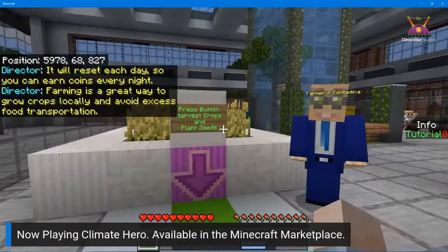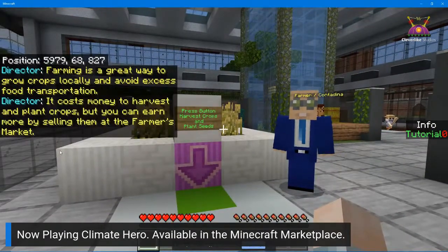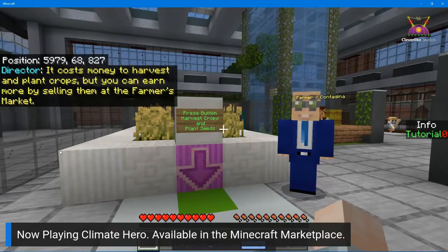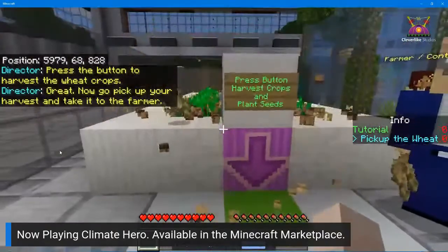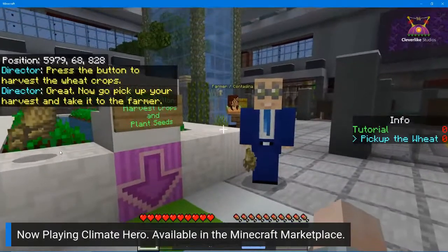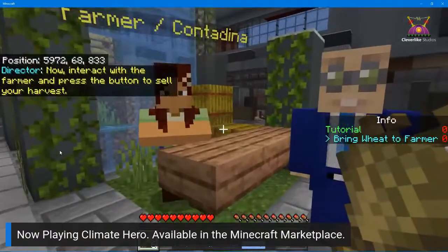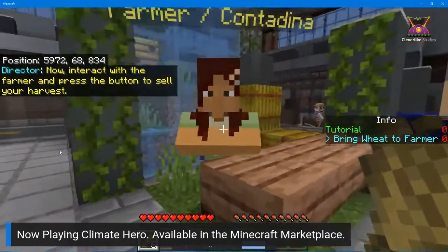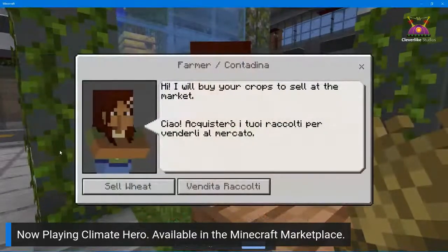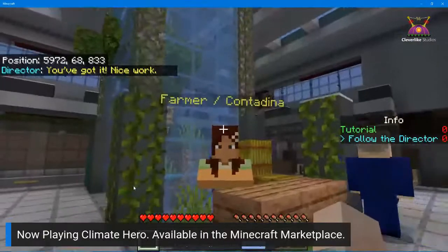Farming is a great way to grow crops locally and avoid excess food transportation. It costs money to harvest and plant crops, but you can earn more by selling them at the farmer's market. Press the button to harvest the wheat crops, pick up your harvest, and interact with the farmer to sell it. This game also plays in Italian and English.